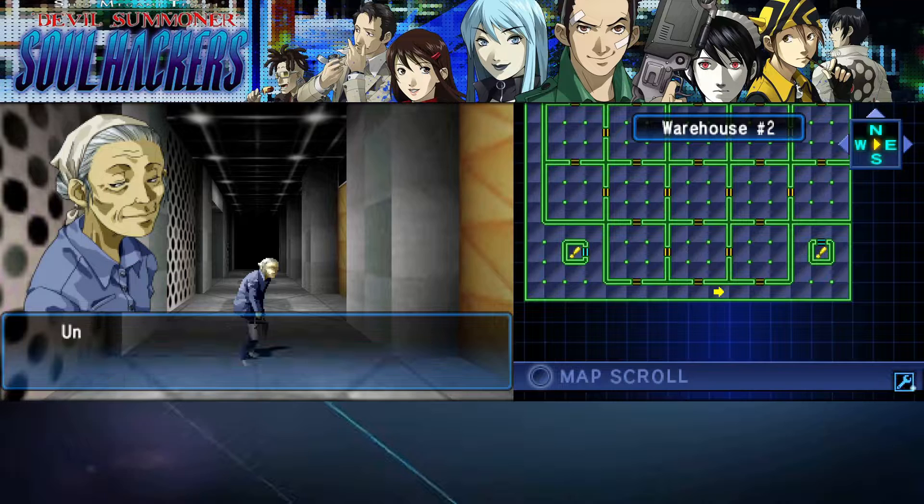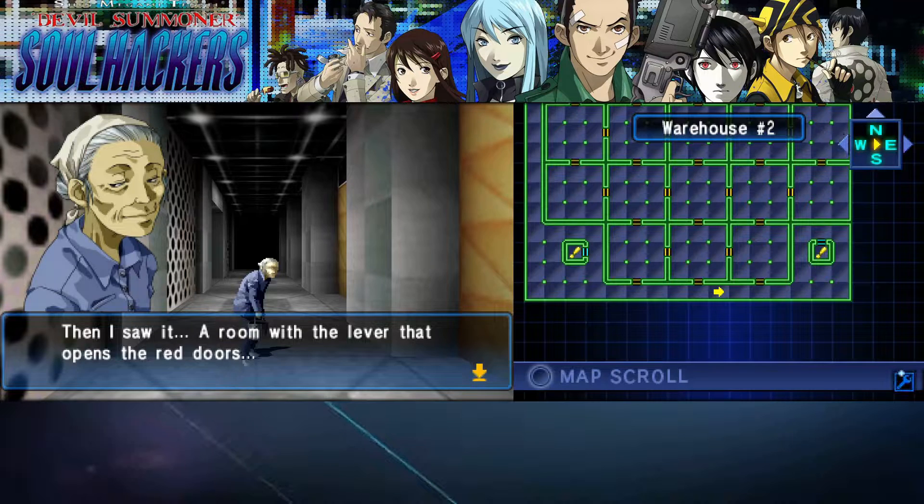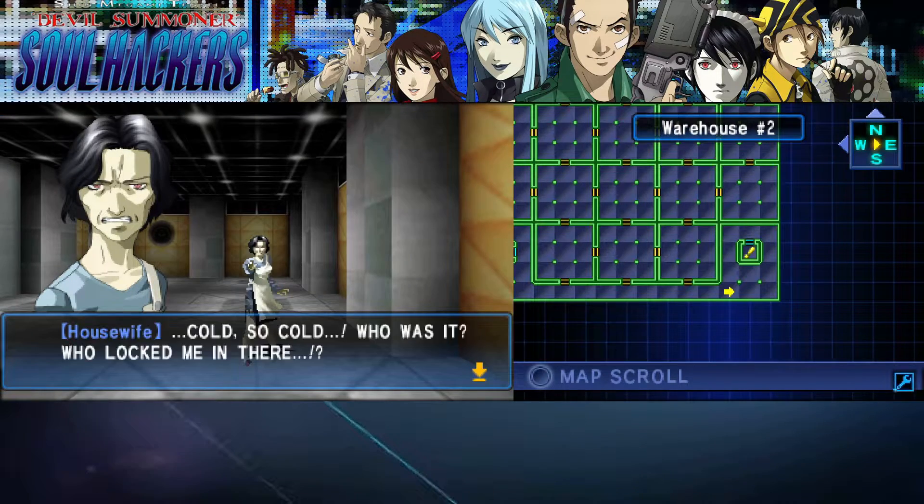I want to hear some secrets about Warehouse 2. There's only two levers, but there are two colors and three doors — how are you supposed to open the right doors? A room with levers, okay. Yeah, so we need to find the secret entrance.